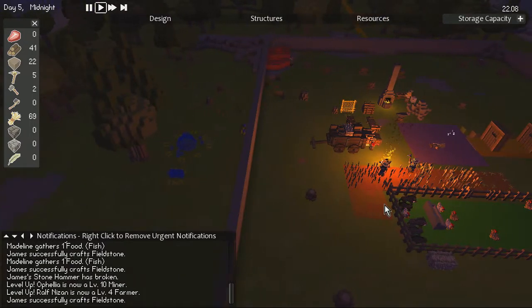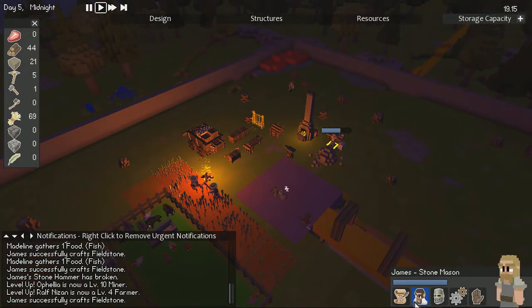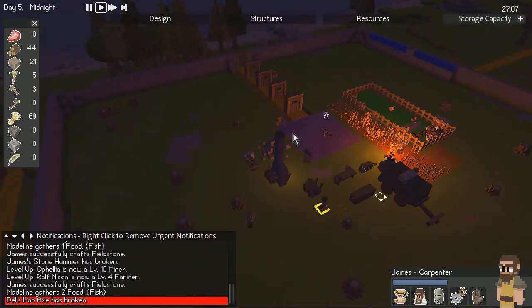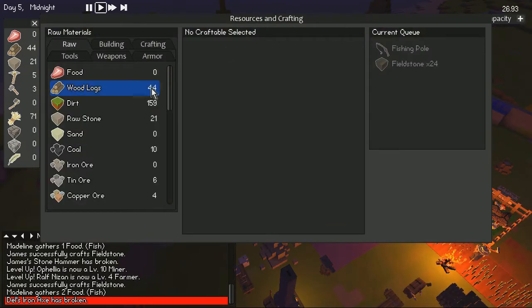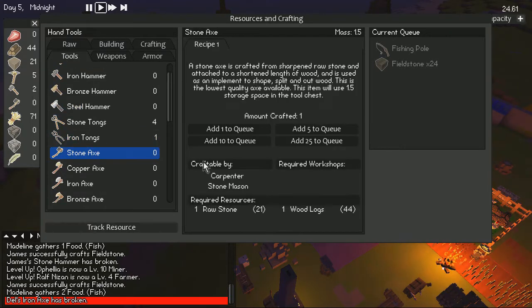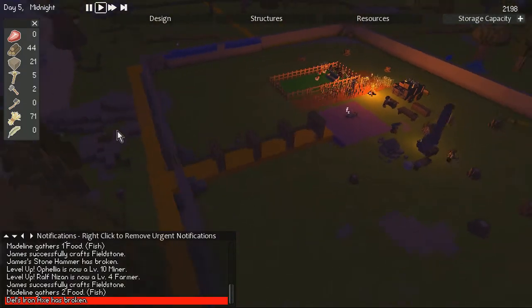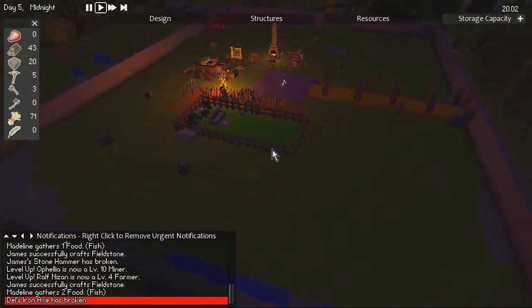To get the tool chest built, we're going to change James over to a carpenter. His iron axe broke — damn, I don't think I've got any axes to cover him. We'll just have to make some stone axes, make five of those just to cover that. We'll get rid of some of these other designations.